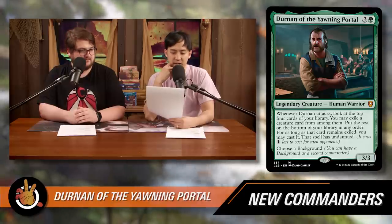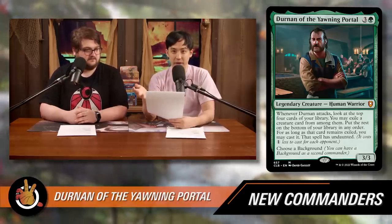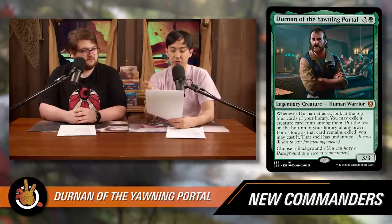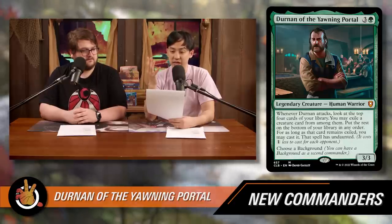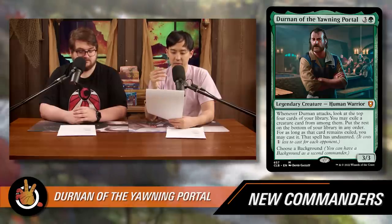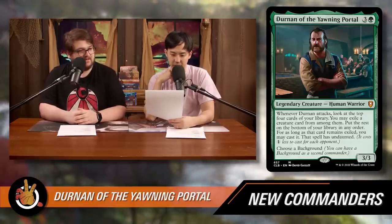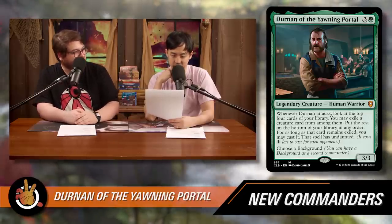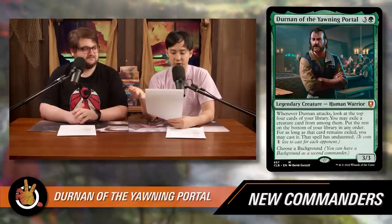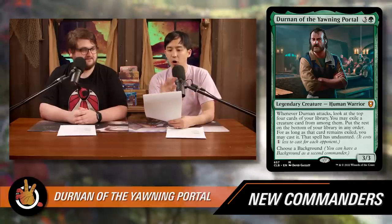The next card is Durnan of the Yawning Portal. Three mana and a green for a 3/3 human warrior. Whenever Durnan attacks, look at the top four cards of your library — you may exile a creature card from among them, put the rest on the bottom in any order. For as long as that card remains exiled, you may cast it, and that spell has Undaunted, which costs one generic mana less for each opponent — potentially three mana less. He has to attack, and it only triggers on attack.